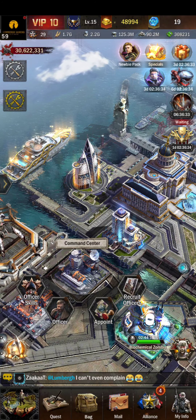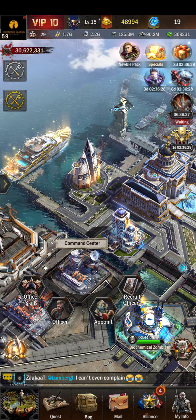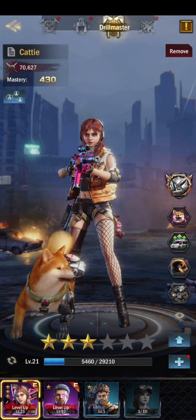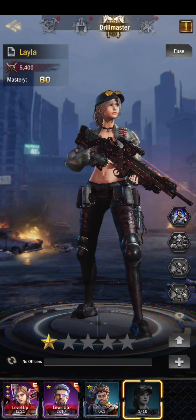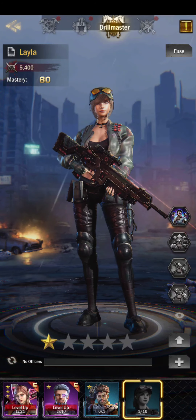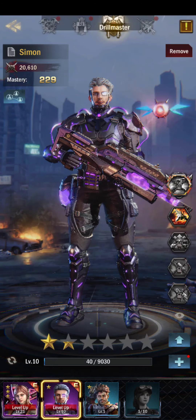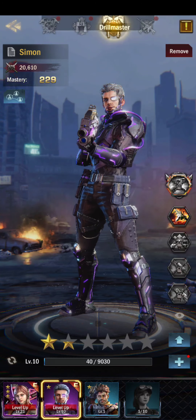If you don't have the hero you can't really see him from the appoint screen, but the best way to see it is if you go into your command center, hit officer, and then go into the Drillmaster tab. Here at the top you can see Katie, and you can see I don't have the blue hero — the equivalent Layla — just a decent option for free-to-play players that will not spend to get it. So you can have the Jimmy and Layla combination and still get the three skills, so he's a pretty decent hero.